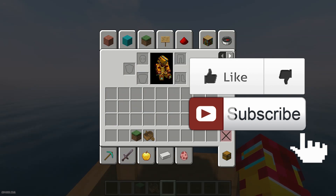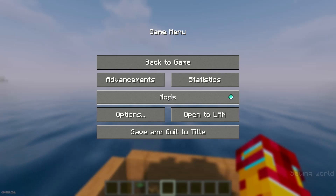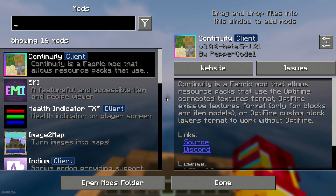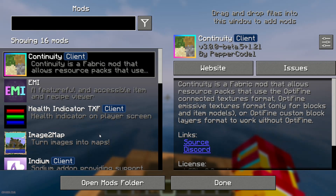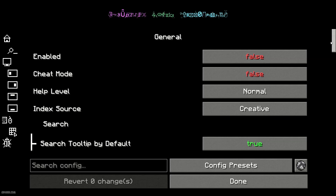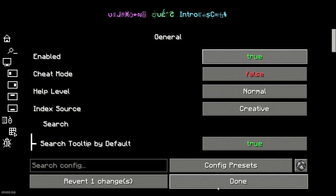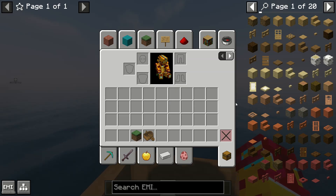Step number one: for example, you open your inventory and don't see the mod at all. In this situation you must activate it — press Escape, go into Mods, and you must see this menu. If you don't see this menu, install the mod menu. After that, return here, find EMI, press configure, and press true. By default it is true, and by default you must see this mod. Sometimes it gets deactivated accidentally.